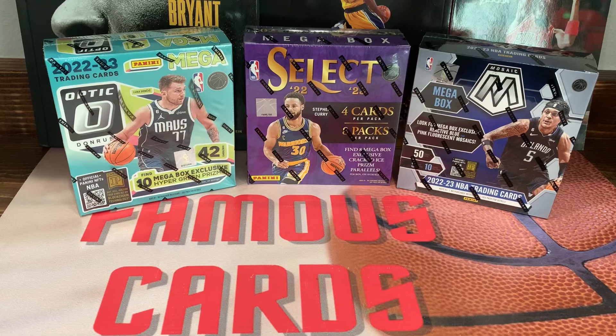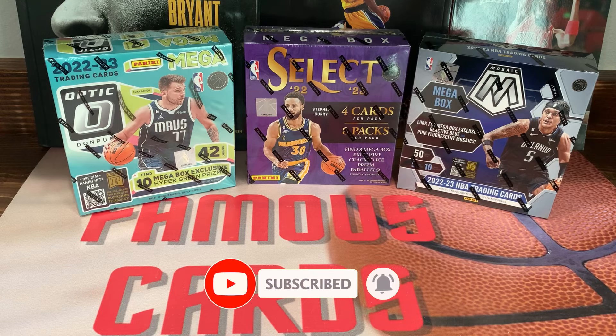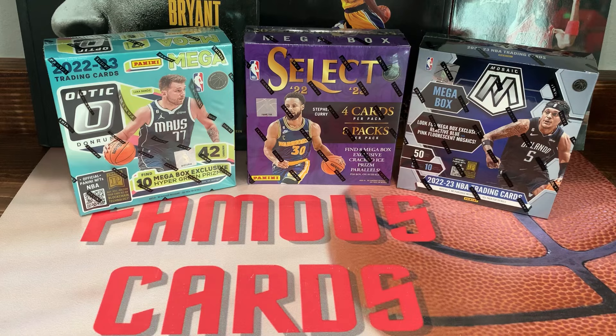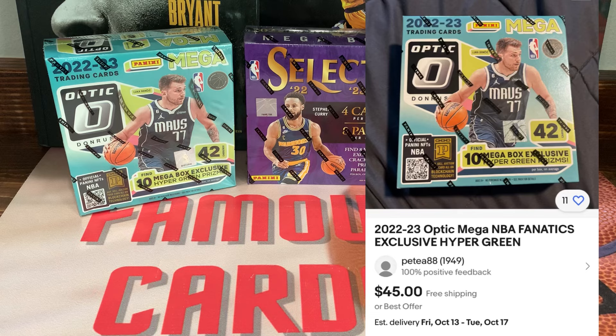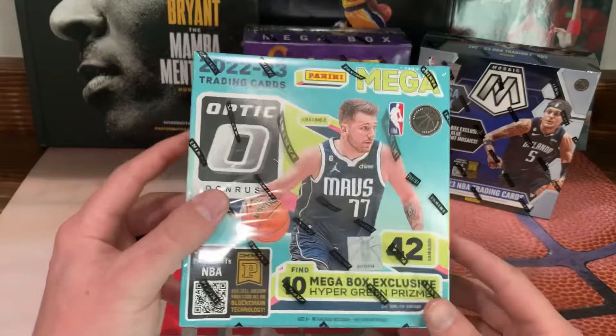Hey, what's up guys, Famous Cards here, hope you guys are having a wonderful day. Welcome back to the channel, we got a mega box battle — 2022-23 draft class. We got Optic, Select, and Mosaic. I actually bought these on eBay and they were way cheaper than what they were at Walmart or Target. I paid anywhere from 40 to 45 bucks, so I saved like 10 to 20 on these megas. Let's get right into it — we'll start with the Optic mega, which is actually a Fanatics mega box.